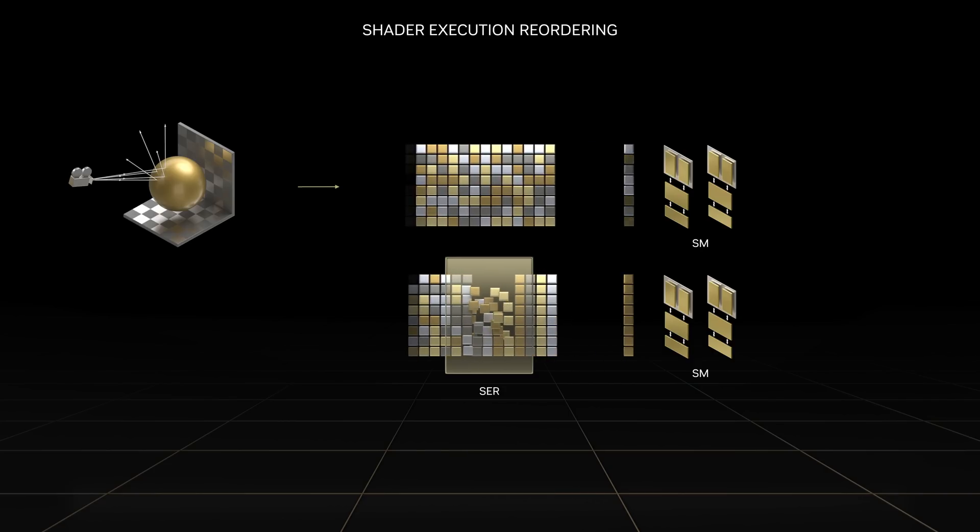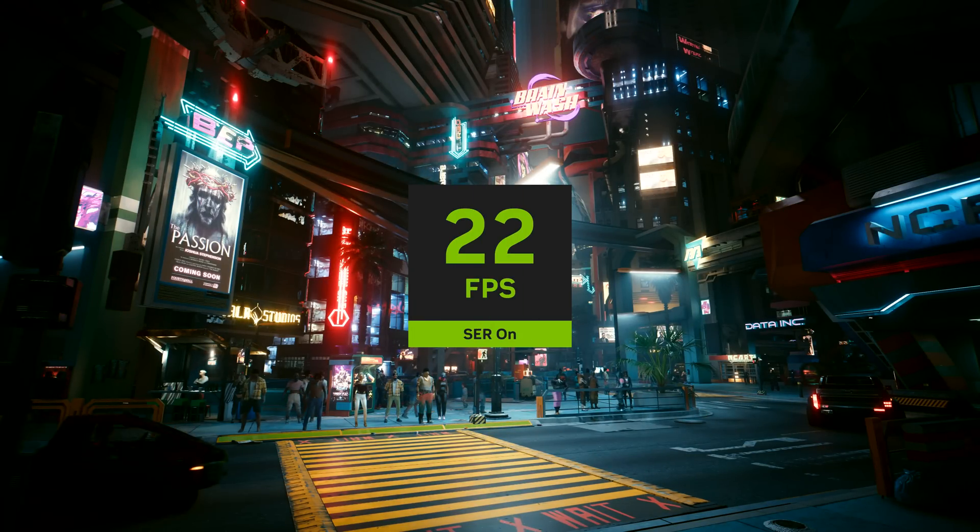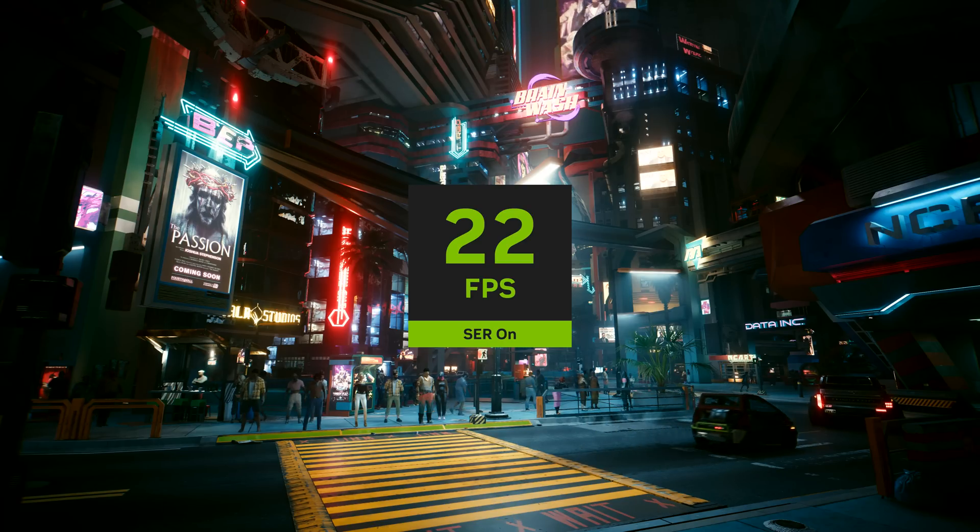Introduced with the Ada Lovelace architecture, SER reschedules incoherent ray tracing workloads to more efficiently utilize GPU resources.